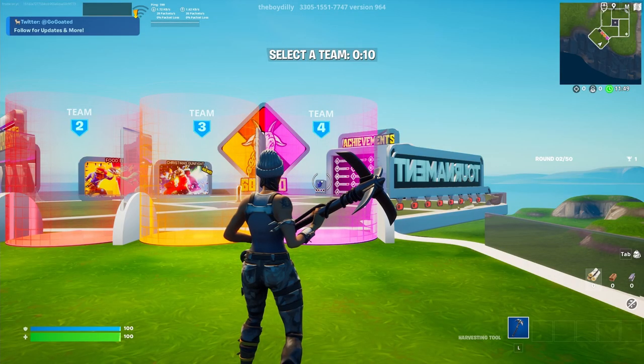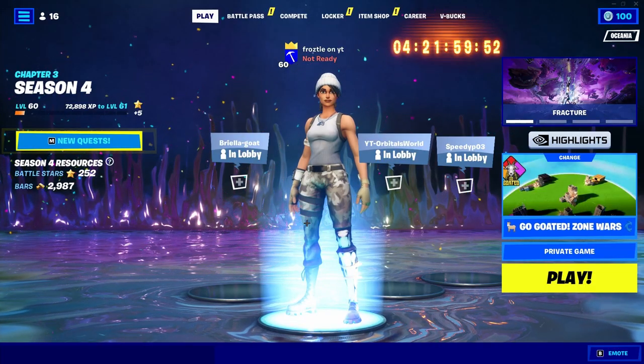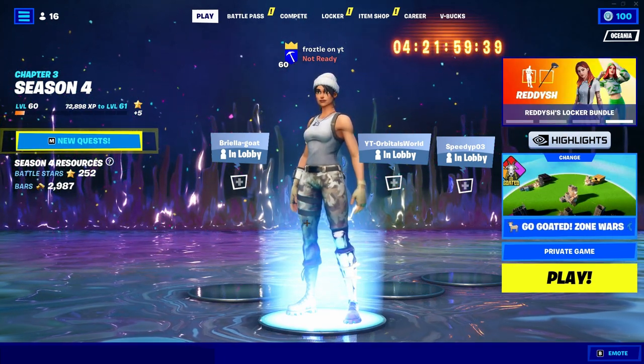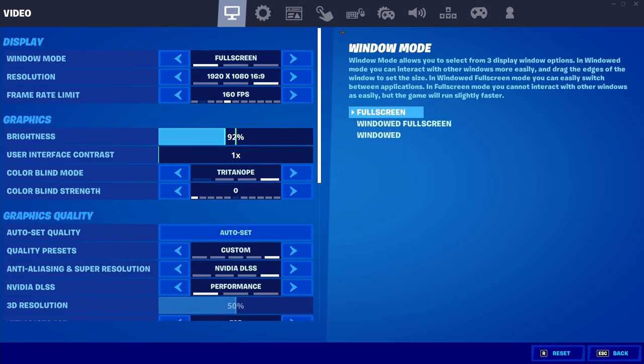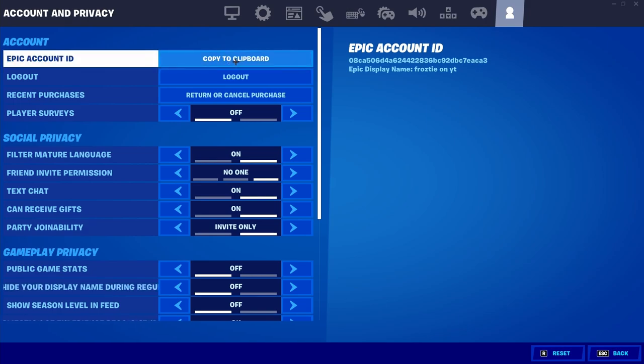You'll get respawned once again. From here, open up your menu, go to the last tab down, and simply press Return to Lobby. Now that we are back inside of the Fortnite Battle Royale Lobby, we are so close to completing this glitch — there are only a few more steps, and a little bit will take place back in the settings tab. So once again, press the three lines in the top left corner, press the second to last tab down, and press Settings. From here, go to the very last tab at the top of your screen, which is going to be Account and Privacy. Once you're inside of Account and Privacy, look at the first section called Account. Find the first setting underneath it, which is Epic Account ID. On the far right you'll find a long line of numbers and letters — that is your Epic Account ID. Go ahead and press Copy to Clipboard.